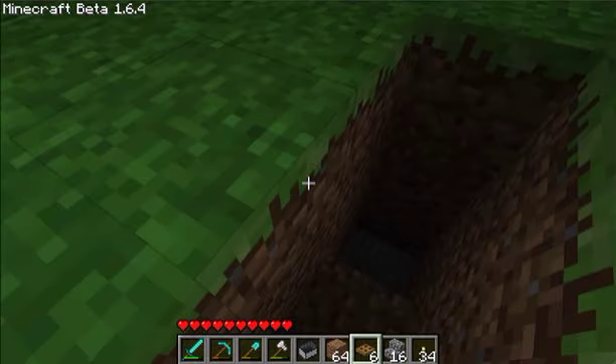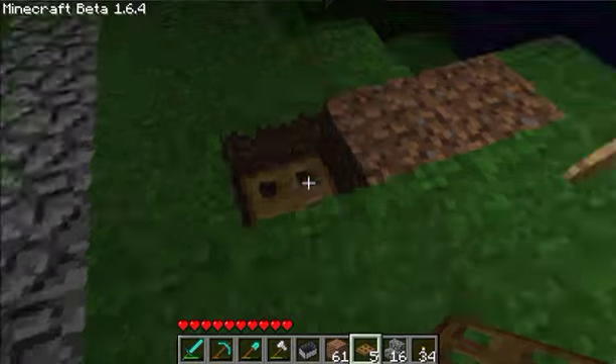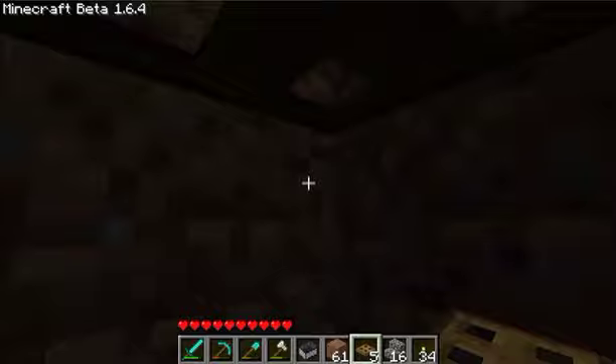So let's say you have a little underground cavern right there. You put it right there, and then close it after you, and you're in your little hut.